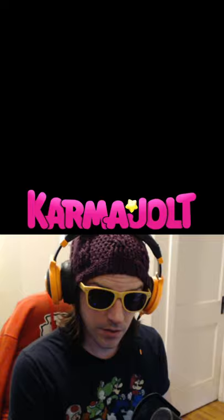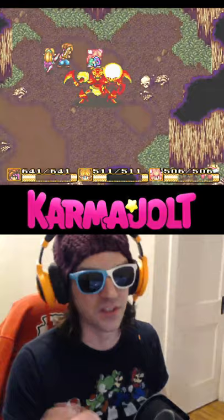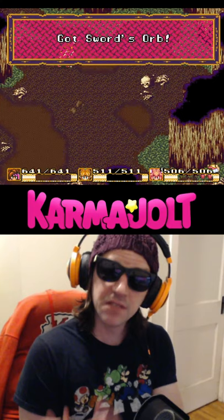Now load up your save file from the Frosty Forest. When I load up my save data, I'll see that my level 62 characters are in a battle with the very first boss of the game, who is easily dispatched. And once the Mantis Ant is done exploding, you will receive a sword's orb.